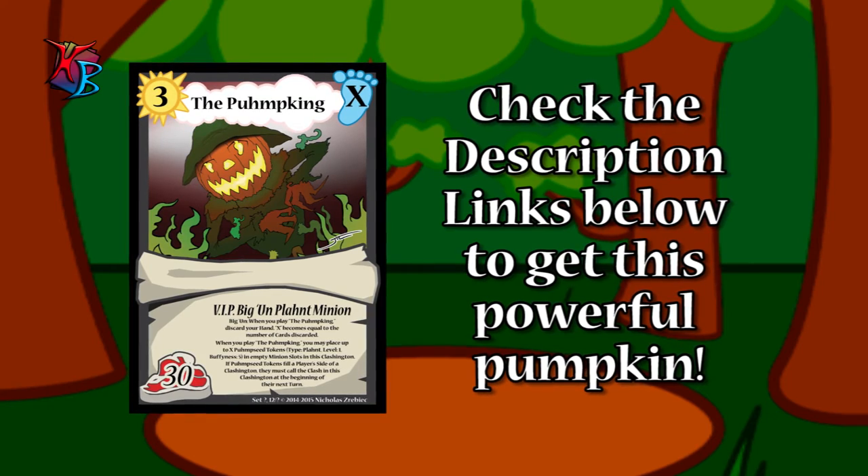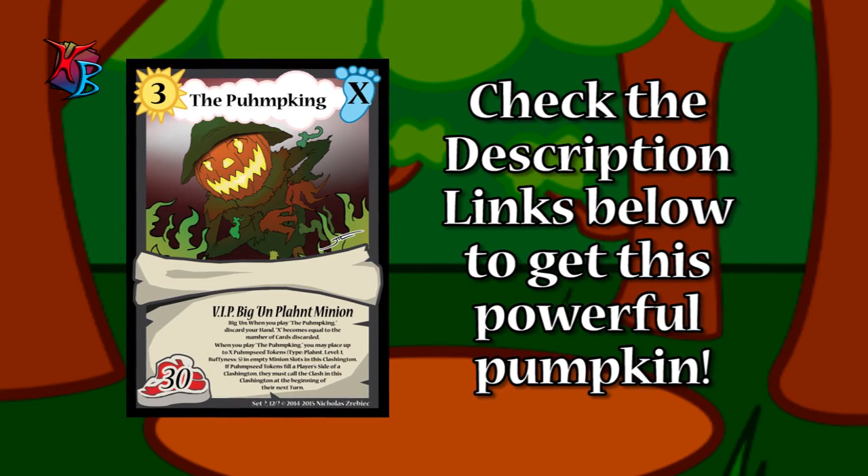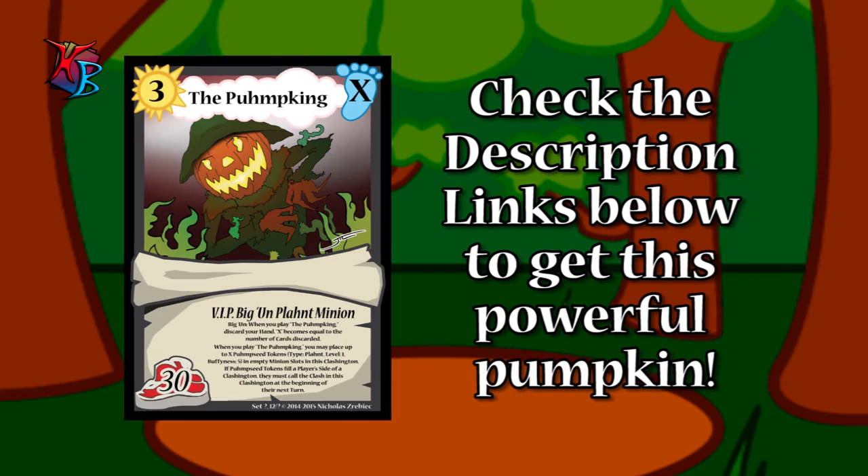When he is playing, you must discard your hand. But for each card discarded, you can put a Pump Seat token into an empty minion slot in The Pump Game's Clashington. And if you fill a side of a Clashton in this way, that player has to call the Clash at the beginning of their next turn.